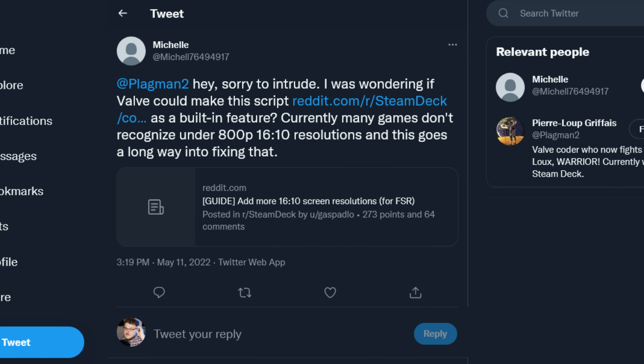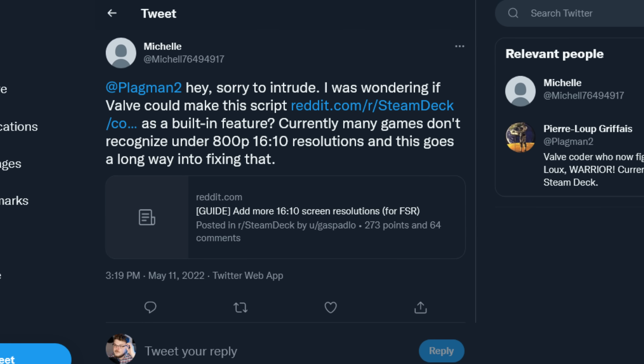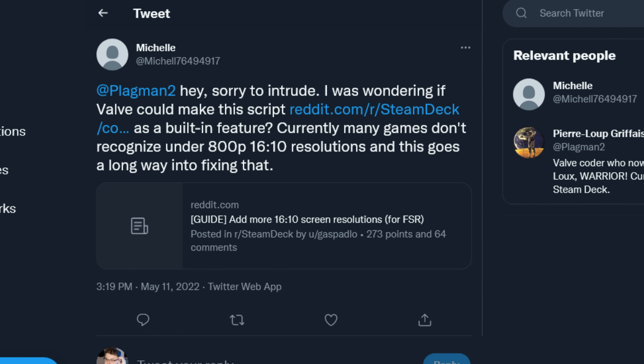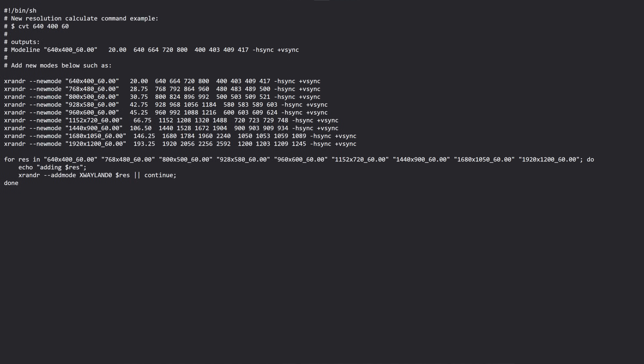Next up, let's talk about how Pierre Lou has confirmed that other 16x10 resolutions are going to be made available for games to select on the Steam Deck. This came to my attention when a Twitter user named Michelle asked Valve's Pierre Lou if Valve could make a script available as a built-in feature on the Deck. Currently, many games don't recognize under 800p 16x10 resolutions, and this would go a long way to fixing that. Pierre Lou replied, 'Yeah, that's on the list.' The script Michelle is talking about — it's just a shell script, it's not going to hurt you. If you execute this script on your Deck, you will add multiple 16x10 resolutions so that your games can select them.